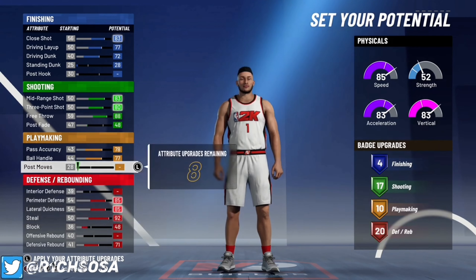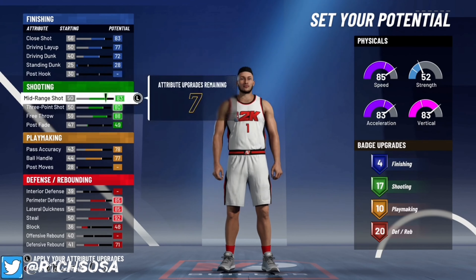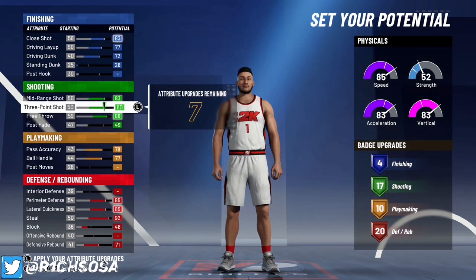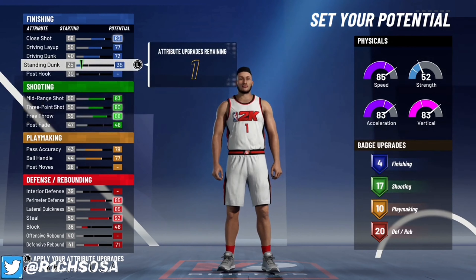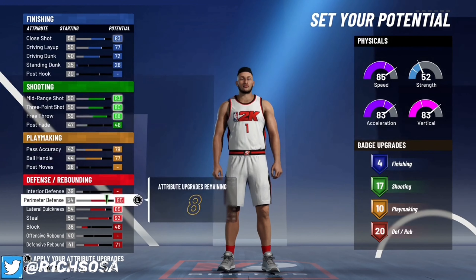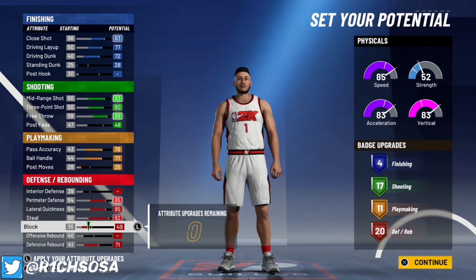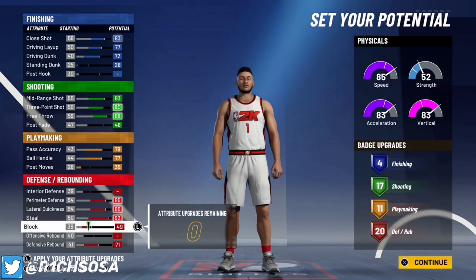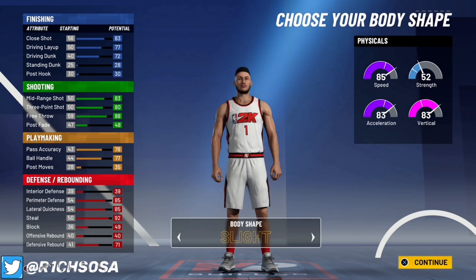Max out the first two categories in playmaking for 10 badges. On defense, we're maxing out pretty much everything except interior defense, block, and offensive rebound, which gets us 20 badges. It's a really nice balance, and you can adjust a couple of categories if you want — nothing is lacking when it comes to the badge count.